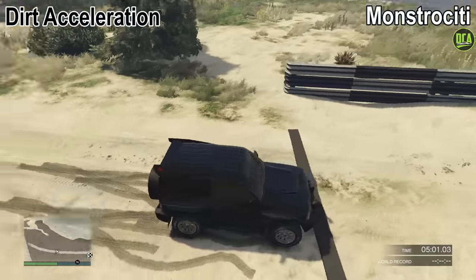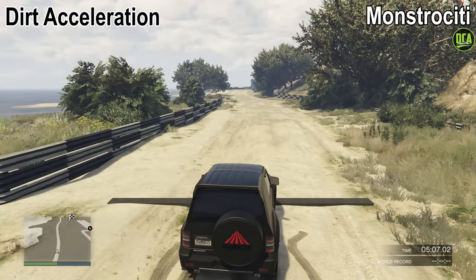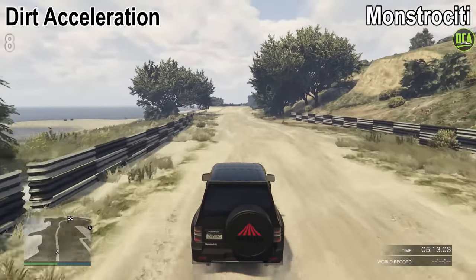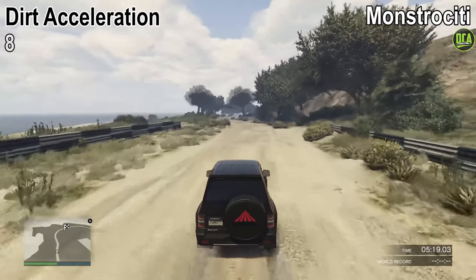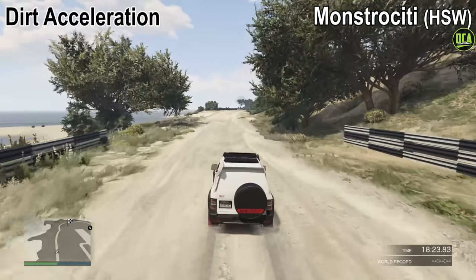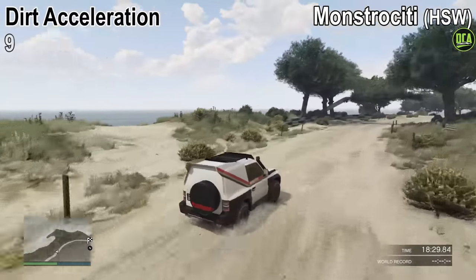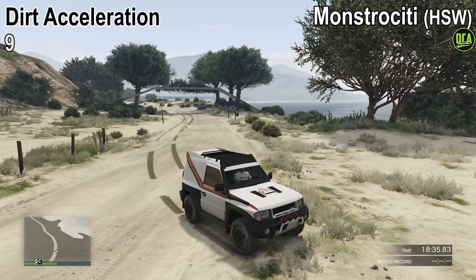Finally, we have the dirt acceleration test. This path is roughly a quarter mile long. Using the handbrake launch, it gets a very quick 12-second quarter mile, which is very impressive — that gives it an 8 out of 10. As for the HSW variant, it's of course a lot quicker, completing this test an entire second faster with an 11-second quarter mile, which gives it a very impressive 9 out of 10, and actually makes it the new fastest time I've ever tested — slightly faster than the old king, which was the Draugr.